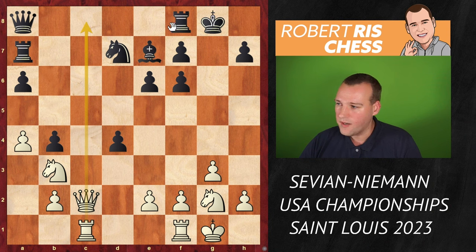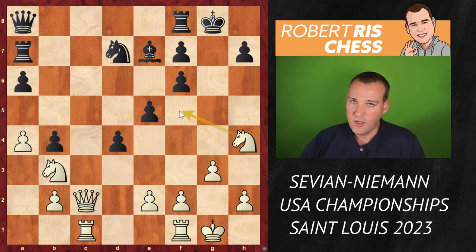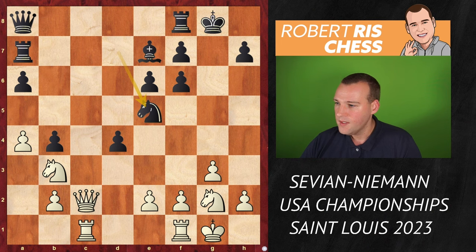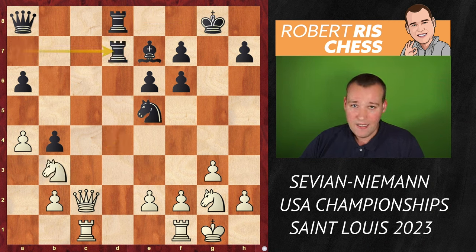Knight B3 was played, C takes D4. The pawn can be recaptured, but first white wants to gain control over the C file so black cannot put a rook there himself. Sticking to the pawn with a move like E5 is positionally very risky — you are weakening your light squares. The key move would be knight H4, intending to install the knight on F5 with excellent prospects for white. So what black does is just play actively with knight E5.